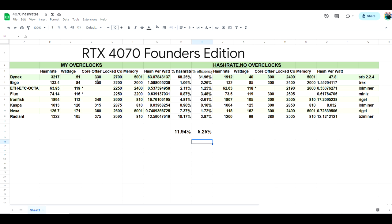Dynex is coming in at 3.217 gigahash at 51 watts, core offset at 330, locked core at 2700, memory at 5001, and a hash per watt of 63.07. This category shows the percentage increase over the recommended settings from Hashrate.no. They were predicting 2.9 and we were getting 1.9 originally, but we got up to 3.217 — that's a 68% increase in hash rate, followed by a 31-32% increase in efficiency.